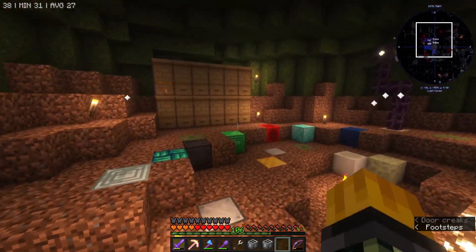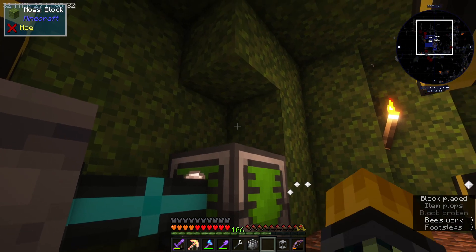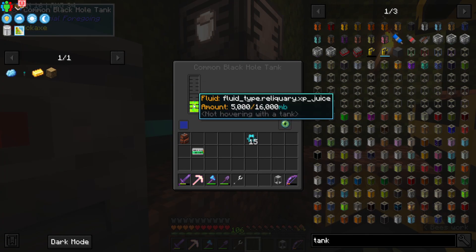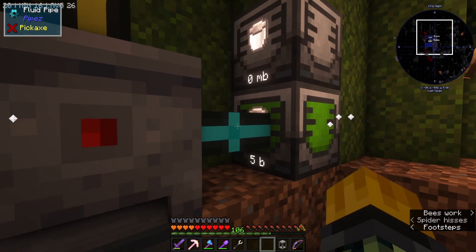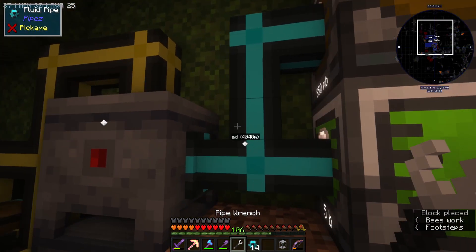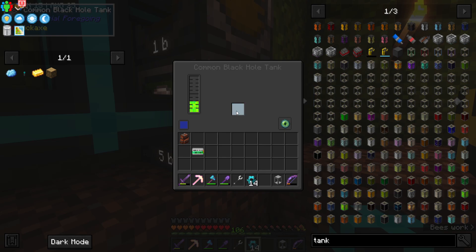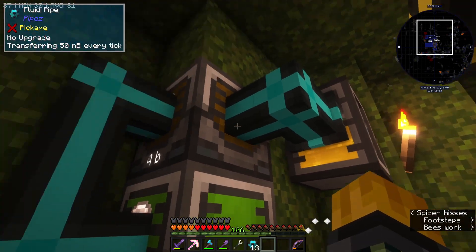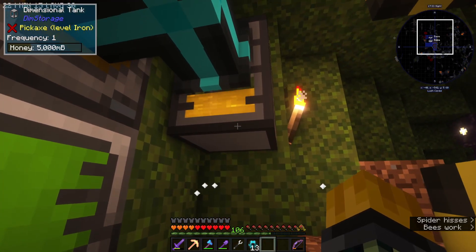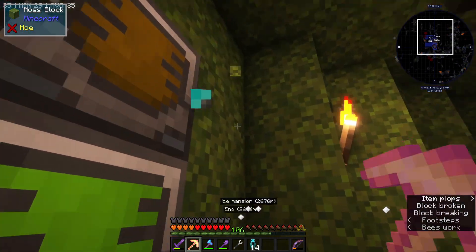I just made this common black hole tank and I'm hoping that should be better than the dimensional tank. So I want to break this - I don't know if that's going to lose all the honey, but I'm not too bothered about it. As you can see that now has XP in it, so I think you just put like a bucket here or something and that empties it. Let's now quickly just add another pipe to there and we want that to be enter as well. So this one is filling up with honey, this one is filled up with XP.